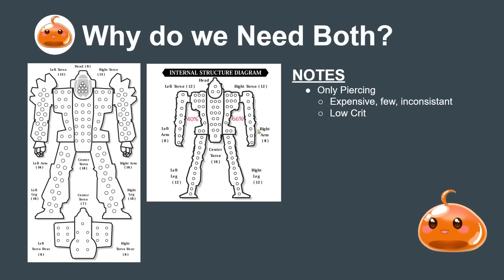On the other hand, if we had only piercing weapons, they tend to be very heavy and you can only carry a few. So they're inconsistent and random. You only have a handful of them, and running all piercing you're still not really triggering crits efficiently because every hole punched is just one crit trigger versus SRMs which give you a bunch of potential triggers across multiple locations.